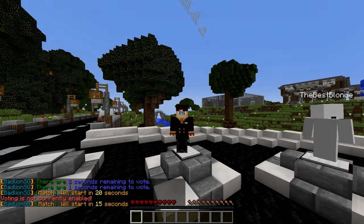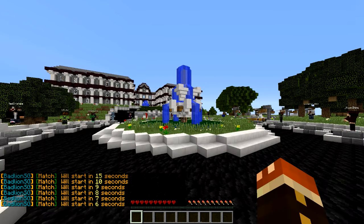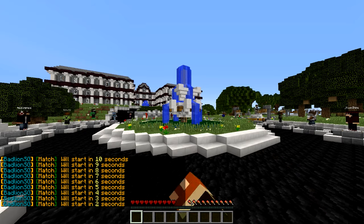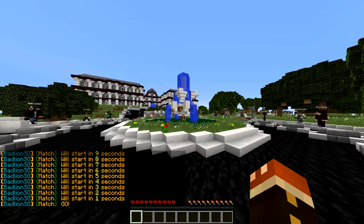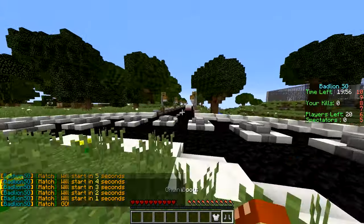Alright guys, what is going on, Linky here and welcome back to another episode of the Minecraft Survival Games. Today we are playing on the map Par 72 on the Bad Lion server. Par 72 is a map I want to start playing on more, but whenever I play on it I get low frames — I'm rocking like 60 FPS right now, which definitely isn't normal for us. But we did get that iron chest plate, which is really nice.